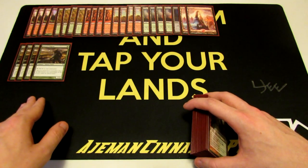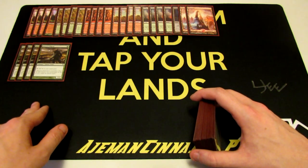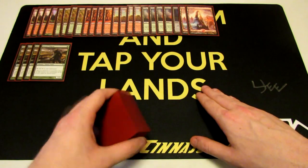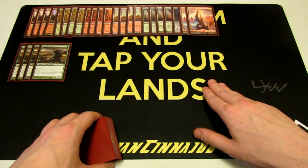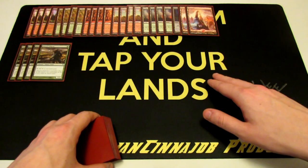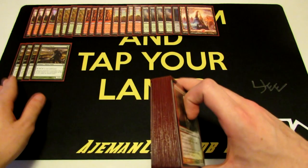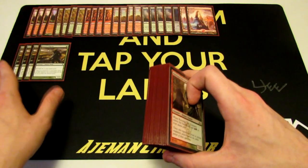In the Naya mirror and red deck wins matchups, they can't deal with that. They cannot deal with Loxodon Smiter having a +2/+2 buff and Mountain Walk. Naya only has Mizzium Mortars to get rid of Loxodon Smiter, and with the buff he gets really huge. Red deck wins only has Searing Spear at instant speed. So we end up having a 6/6 on turn three that can't be blocked by our opponent's creatures — which is incredible.